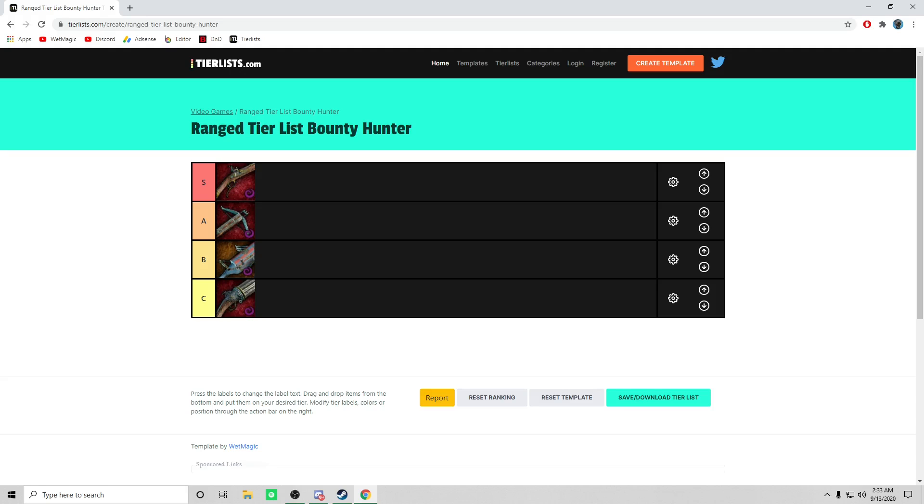So that's my list, guys. I've got the Brace of Pistols in S tier, the Crossbow in A tier, the Volley Crossbow in B tier, and the Repeater Pistol down in C tier. What do you guys think of this list? What would you change? Let me know. Hope you guys enjoyed this ranged weapon tier list.